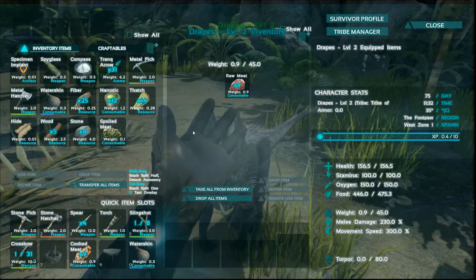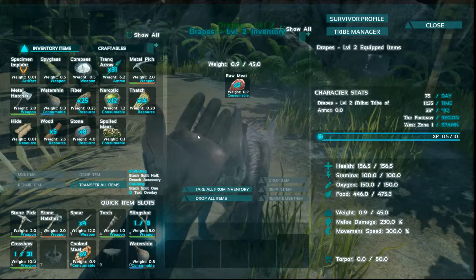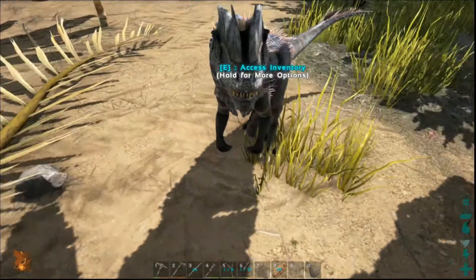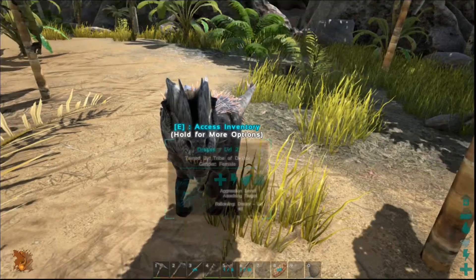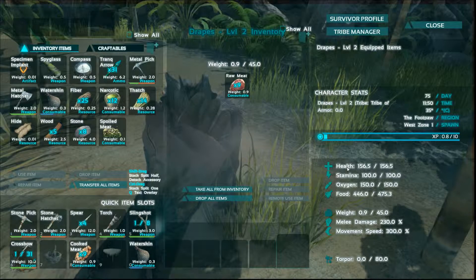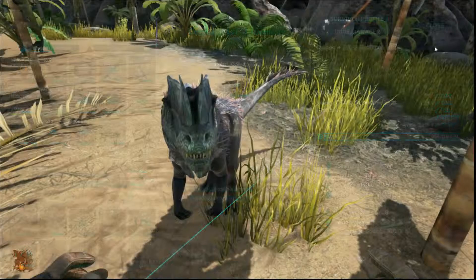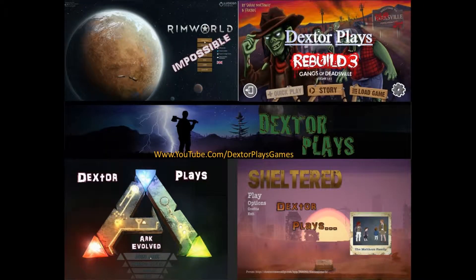Let's look at some other options. 'Enable wandering' allows them to move around the area by themselves. I'll tell her not to follow me — now she's going to wander around. Depending on how fast they are, it may be harder to catch them back, but you can use whistle commands to get them to stop and start following you again. There's also victim item collection — if they eat somebody, do they pick all their stuff up? And there's targeting range, which determines how far away something has to be before she goes after it.